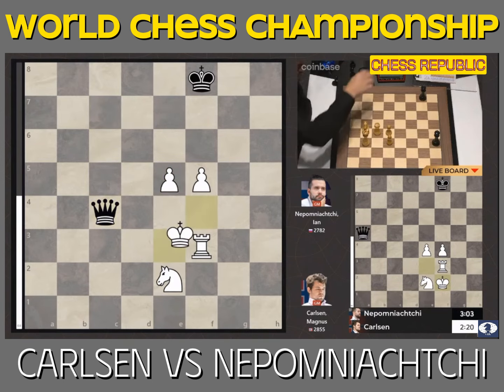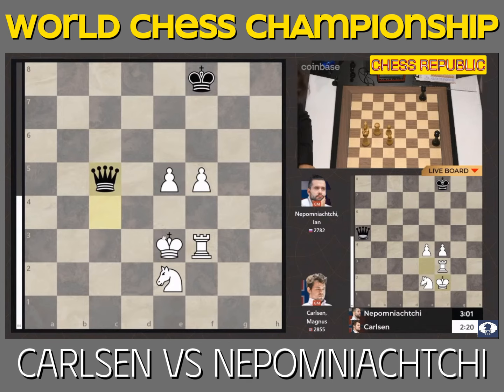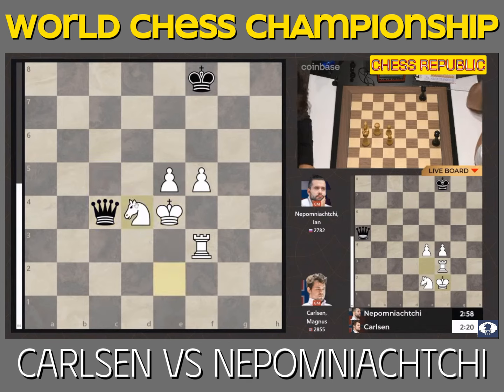e5, queen c4, king e3, queen c5, king e4. I think queen c6 is a draw, but if you play queen c4, knight d4 — I'm not sure what kind of territory we're in anymore, because suddenly there's no checks and white is super advanced.